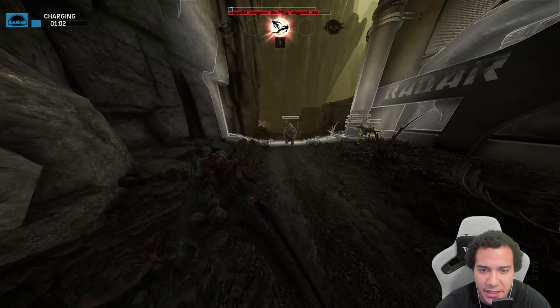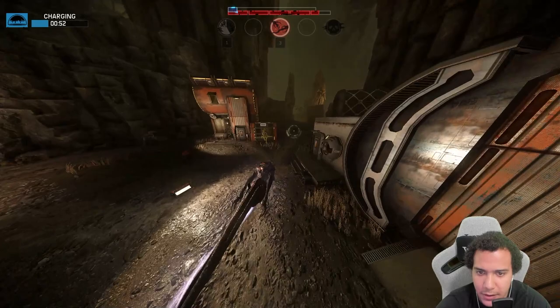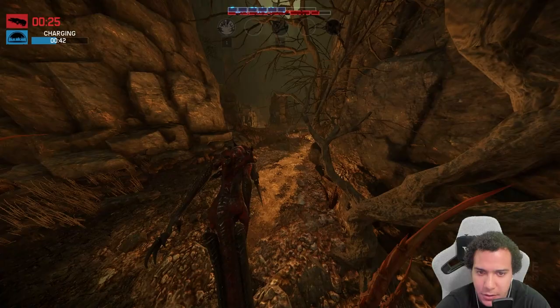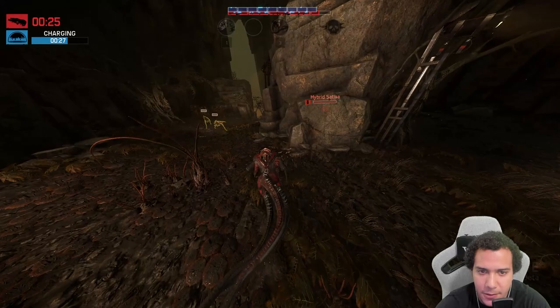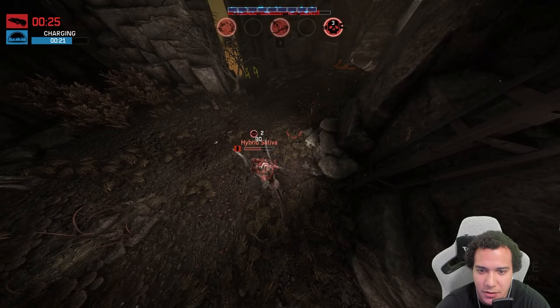I'm going to try to lead them into this wildlife. I need to eat badly. I'm using my abilities to get away. They're fighting my phantom right now. Oh, this guy's right here — they know where I'm at. Oh, that sneak got him — he's by himself, so this is good.